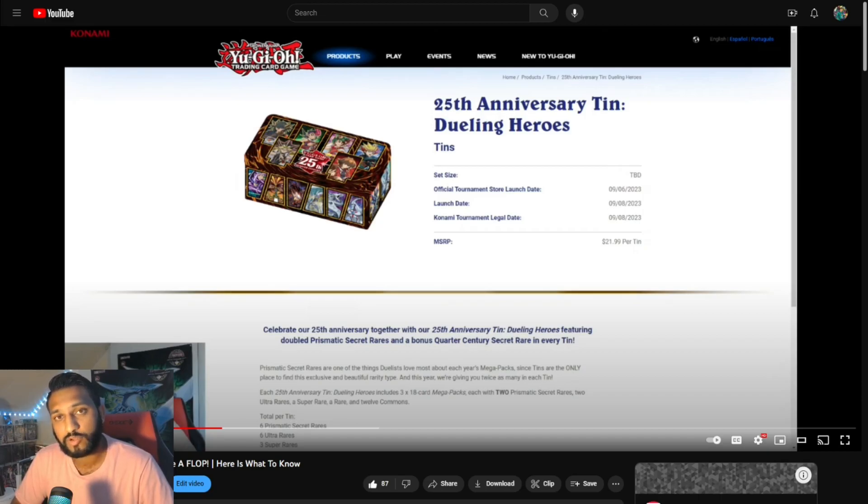There are two Prismatic Secret Raiders per pack now, so you're getting an easier chance to get what you need from these packs, which is nice. But what happened is they didn't spread out all the good cards into other rarities — Commons, Rares, Supers, Ultras. All the good cards are in Prismatic Secret Raiders. So you're pretty much skipping all other cards just to get to Prismatic Secret Raiders. That kind of depreciated everything about the tin.